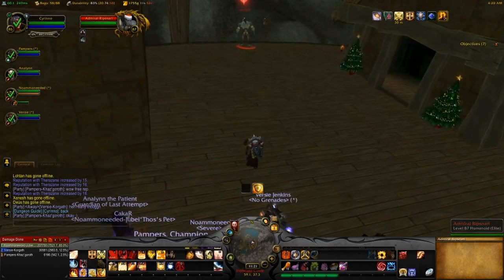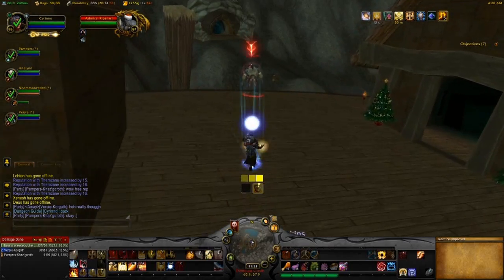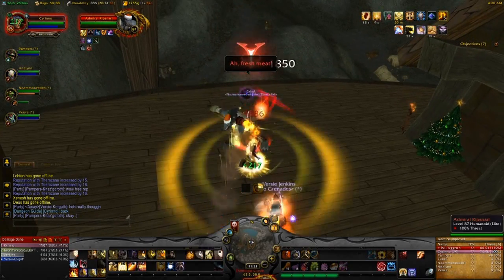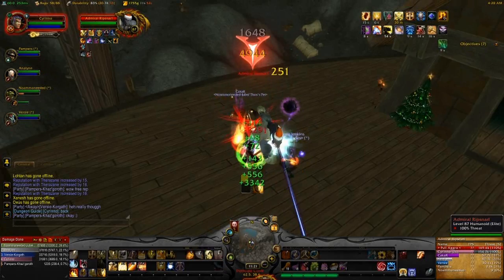Hey everyone, it's Cyrano and I'm doing a game guide for Admiral Ripsnarl. You should go in, generate a good threat lead, and just DPS him down in the first phase.